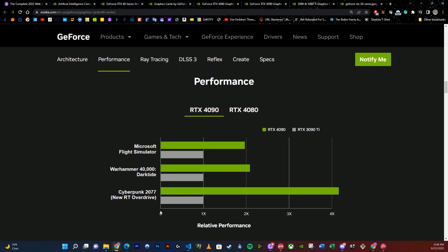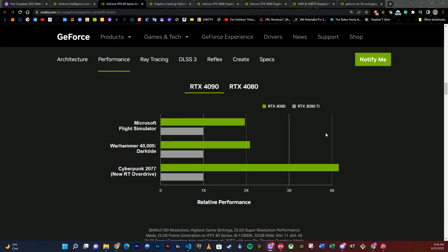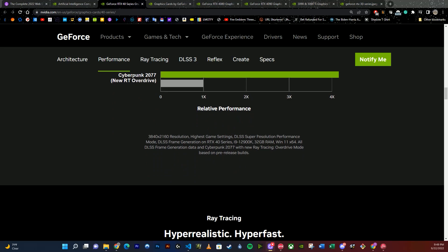For Warhammer 40,000 Darktide, a game I didn't know existed until now, you're getting again double — it looks like even a little more than double — when you have the 4090 over the 3090 Ti. And then Cyberpunk is getting up to four times more speed, which is a little crazy. That game is humongous and there's a lot of lights, cameras, action. I thought the 3090 Ti was a beast. They really put all that COVID money into this project here.